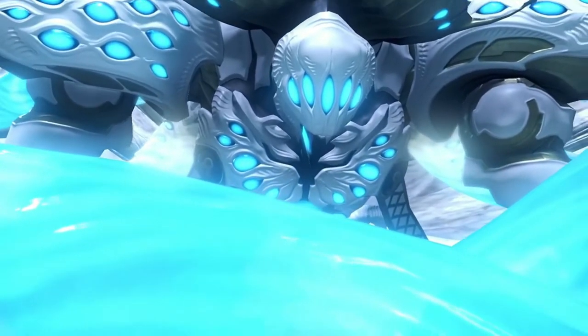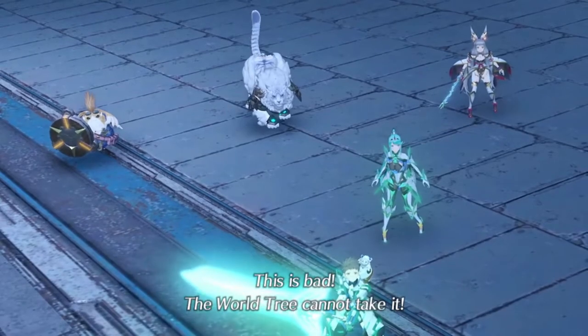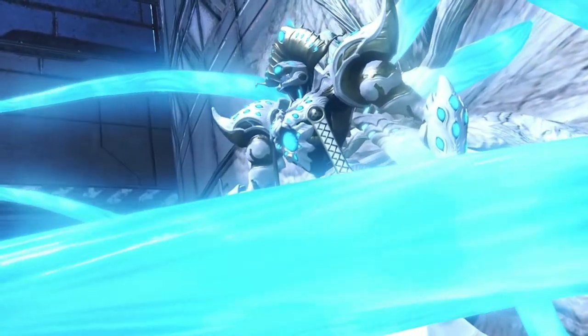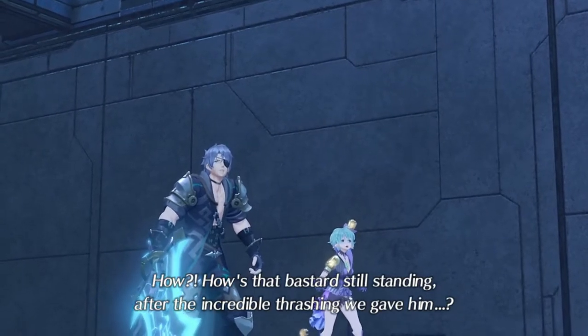No matter how hard you practice something, nerves can always come out of nowhere and mess you up this late in a run, especially in a fight like Jin 3, or of course Amalthus. Therefore knowing what you can do in these awkward situations is always important, so I'll spend some time going over some of the more common things that can go wrong and how to back them up. Also, chain attacking is probably your best friend when it comes to doing Amalthus backups.